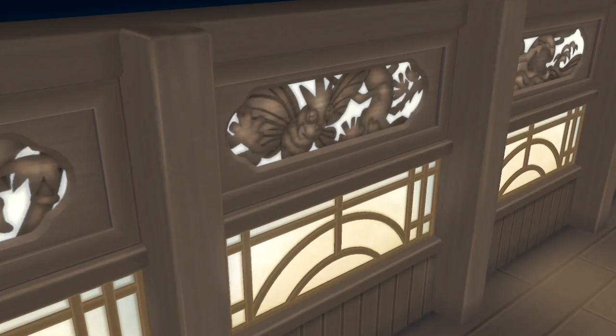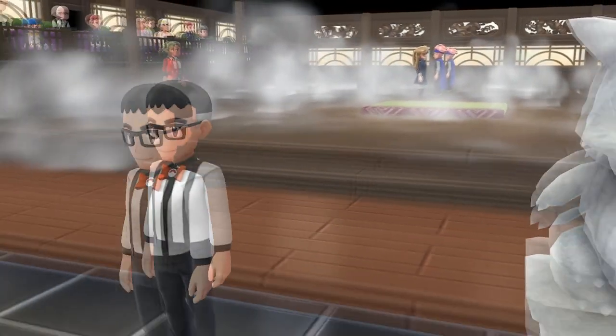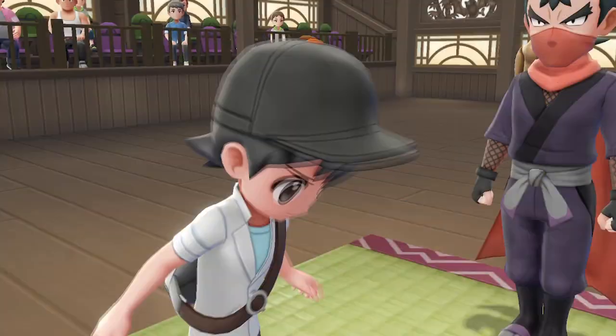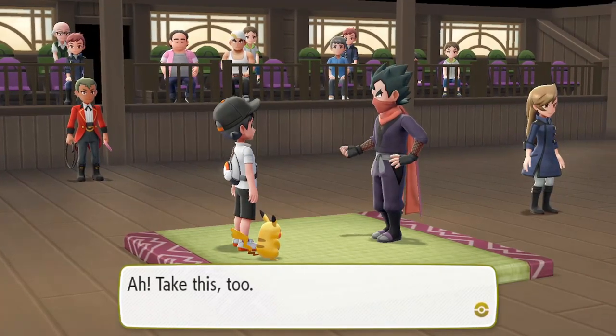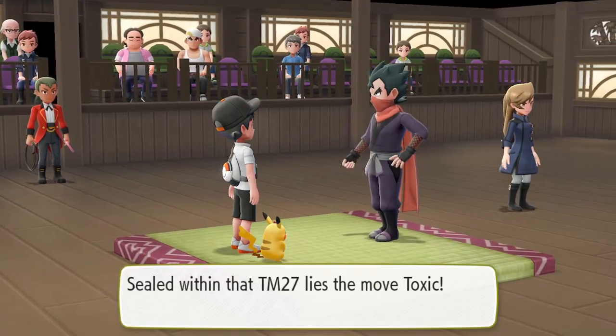Now the only thing left to do is take on the Fuchsia City Gym. Battling through and taking down Koga gets you the Soul Badge and TM 27, which contains Toxic. With the Soul Badge we can now train our Pokemon up to level 60.